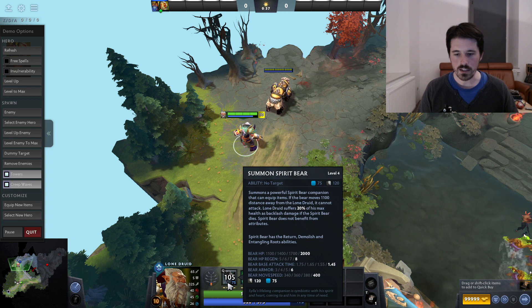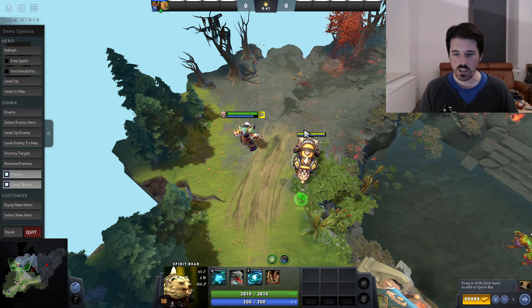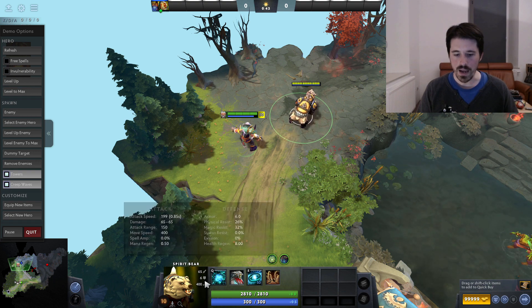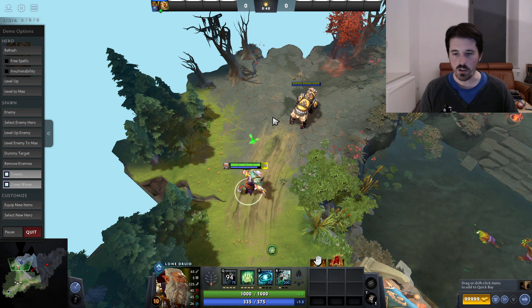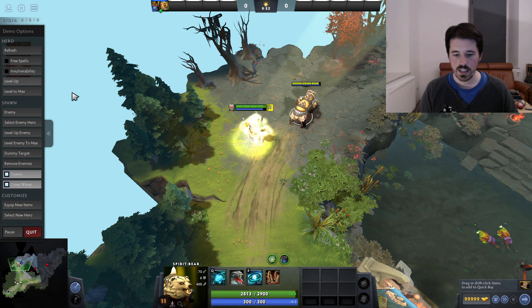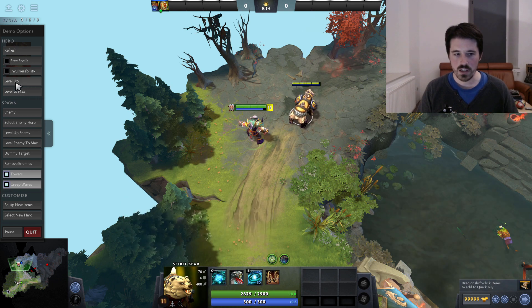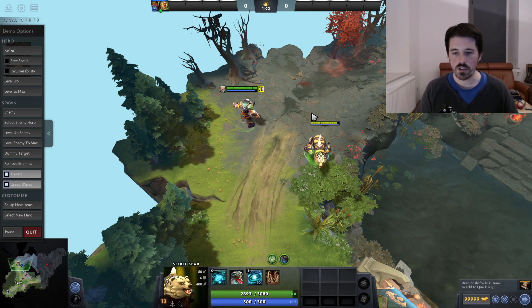The most important ability for Lone Druid is the Spirit Bear. This summons a bear which has fairly low base stats as far as attacks go, but is very, very tanky. And whenever you level up, your bear actually gets 5 bonus damage and also a little bit of bonus HP.